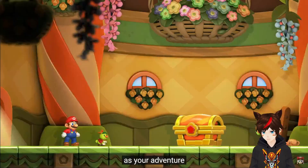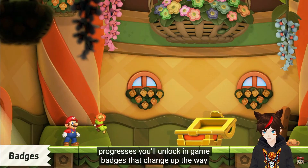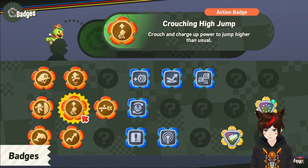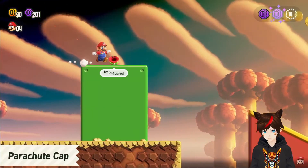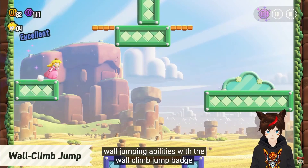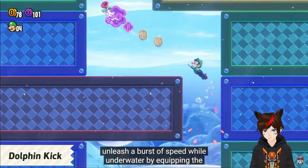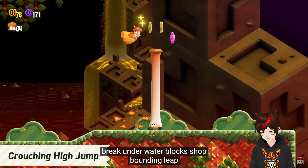Badges! Wait — Dolphin Kick? Floaty High Jump. I think that's pretty important. Dolphin Kick badge will be essential.